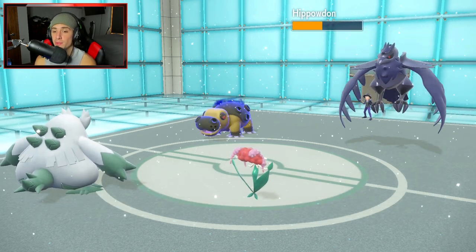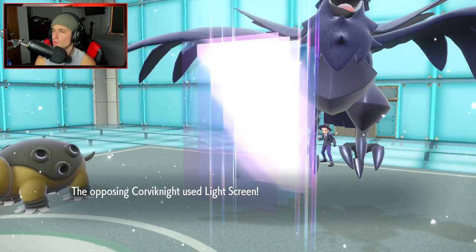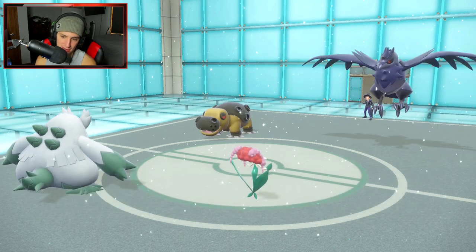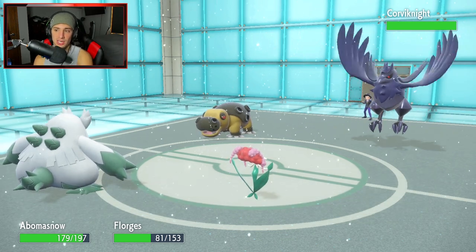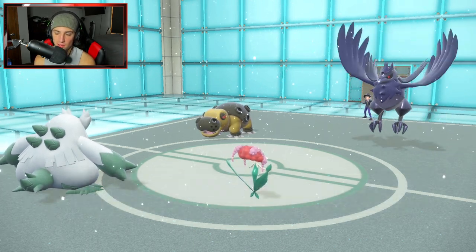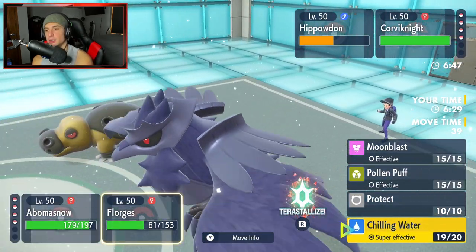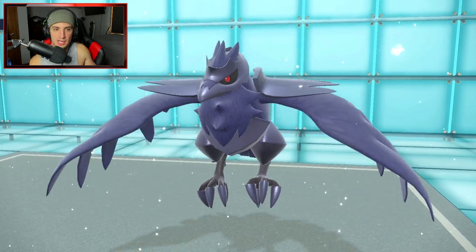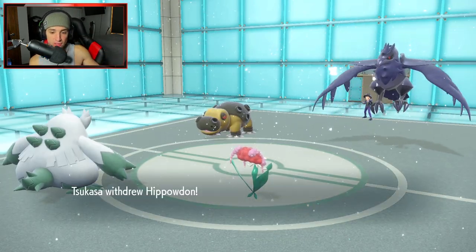Chilling Water is going to fly here, do some nice damage, and more importantly get an attack drop on a physical attacker. Light Screen comes out — screen bird. He's going to EQ but we soak it pretty well with Levitate, and I'm going to set up Aurora Veil. I'll Veil up here and start ripping. Corviknight does seem like a bit of a problem, but Aurora Veil is the perfect time to set up. I'll Chilling Water Hippaldon down — I kind of want to keep weather control for the rest of the battle.